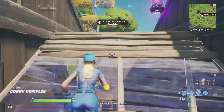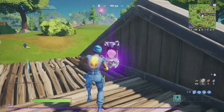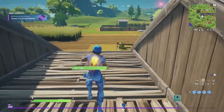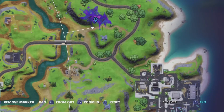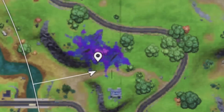The third alien artifact is located in between Steamy Stacks and Dirty Docks at this purple spot.